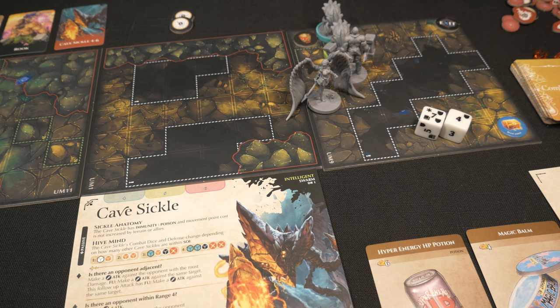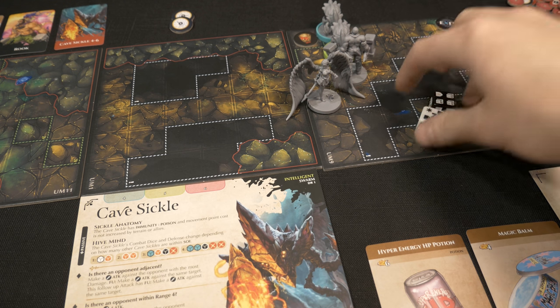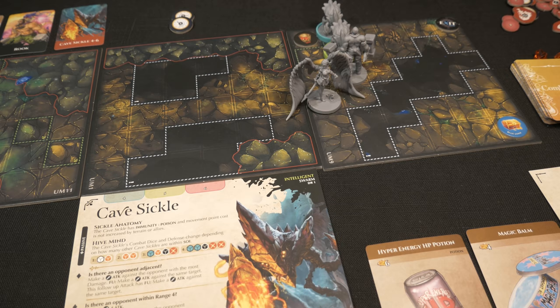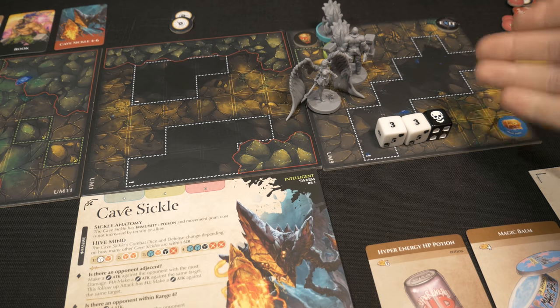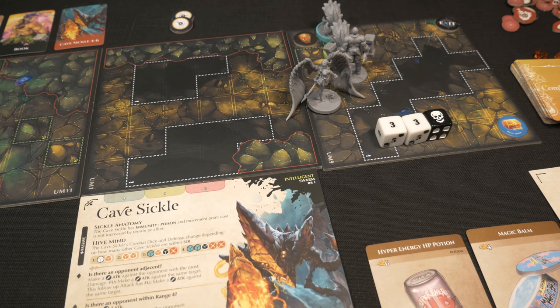Rolling two white dice plus exhausting the war hammer for the empower ability, which gives a free black die. Unfortunately the black die landed a skull - when you empower and roll a skull, it's a complete miss regardless of the numerical value. That was a terrible roll and I have no stamina left to do anything about it. So the cavesicles are going to get their revenge.